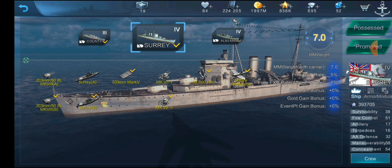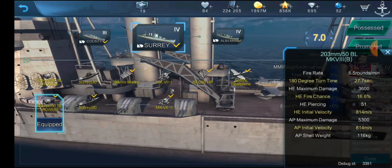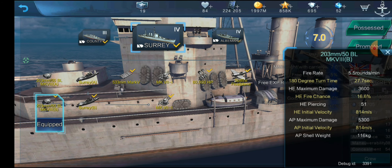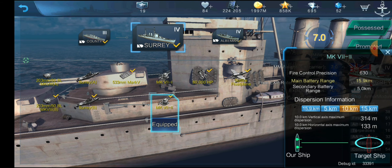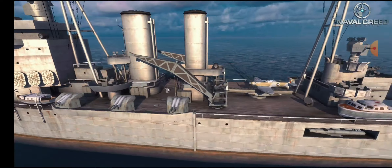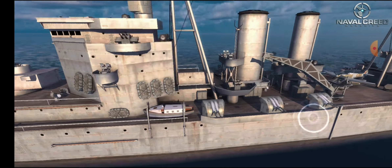We have four twin 8-inch guns, same as County — two in the front, two in the rear. These have 5.5 rounds per minute. Really good fire chance and shell velocities are good as well. No complaints there. We have a max range of 15.9 kilometers, secondary range of 5.0. We actually get a couple more secondaries — three twin 4-inch guns, possibly 3.7s. They're a pretty small caliber but they're there in case you need them.